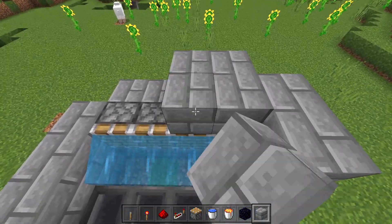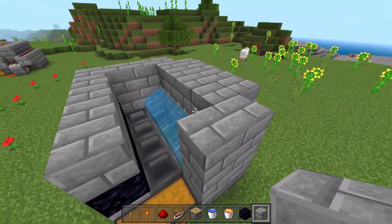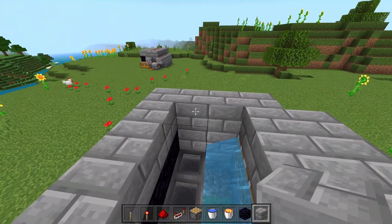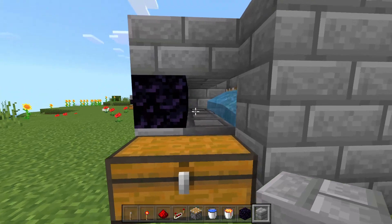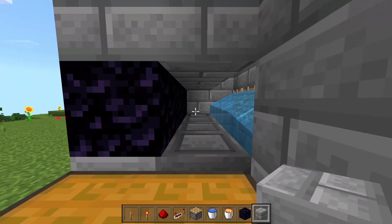Place down blocks on all of the previously placed blocks, and then place down four blocks over top of these hoppers. Make sure to leave a hole here, because this is going to be where we're mining.